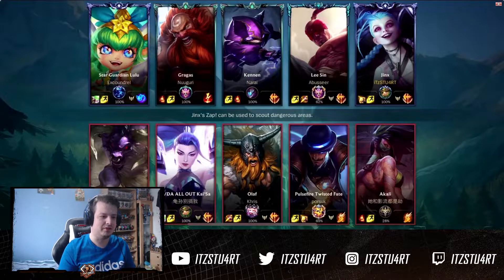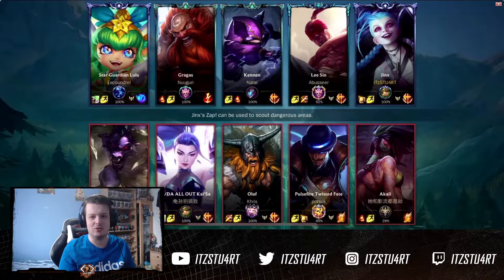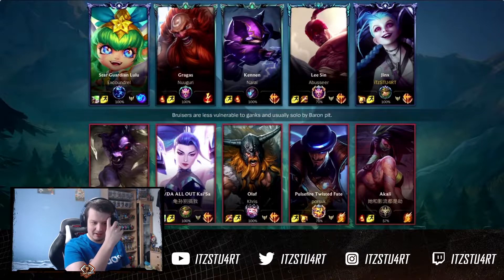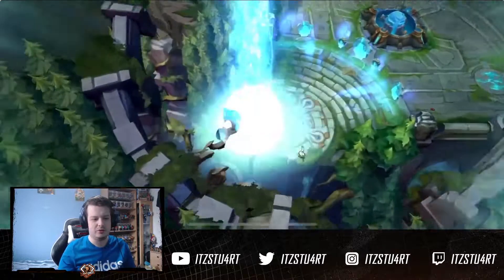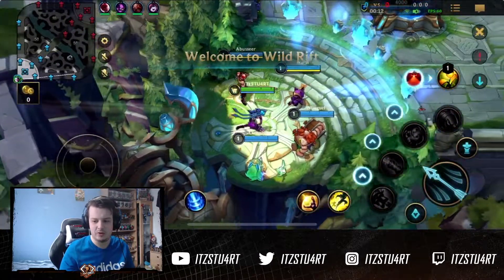In terms of our team, we have a really good team fight comp. We have Kennen in there, which is still the most broken champion in the game right now. Lee Sin, which is a really good early game jungler, and Gragas in there as well. In terms of team comps, both teams are pretty decent. I would say we have probably the better team fight comp, but they can definitely win team fights as well.